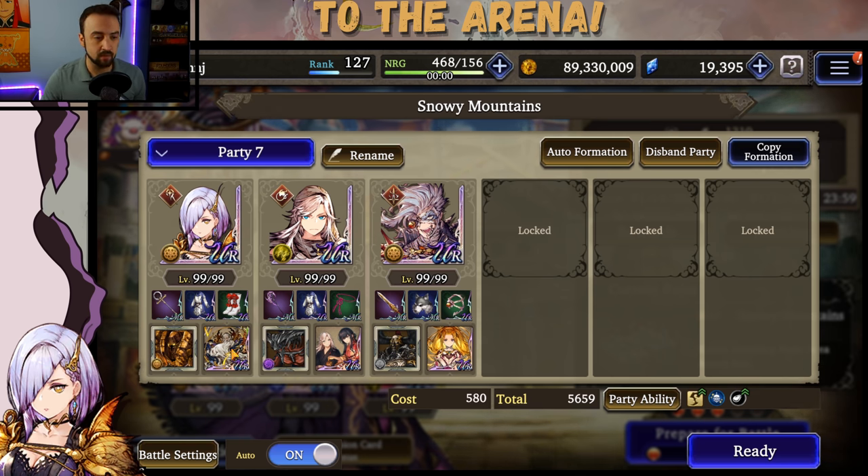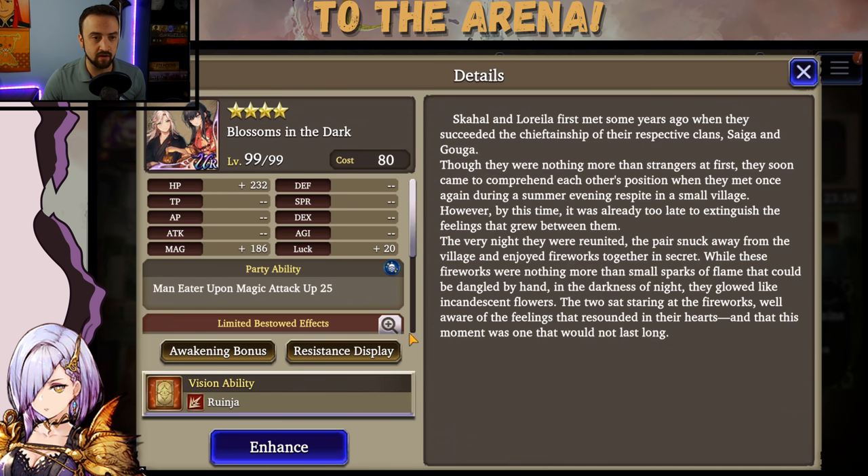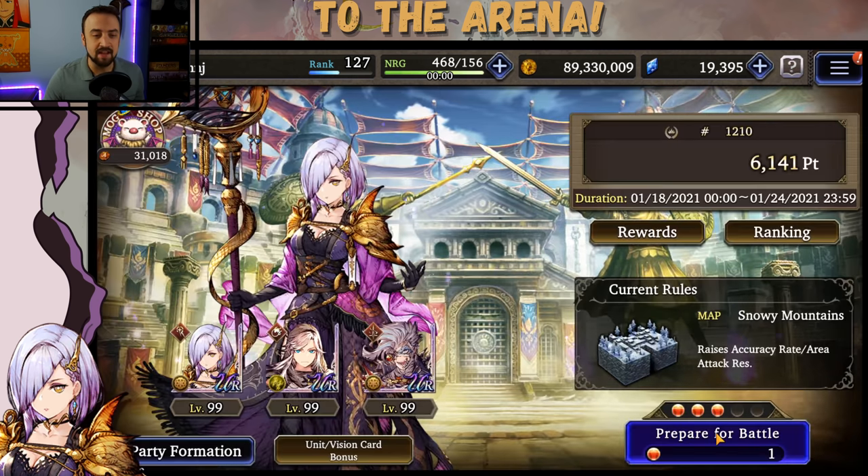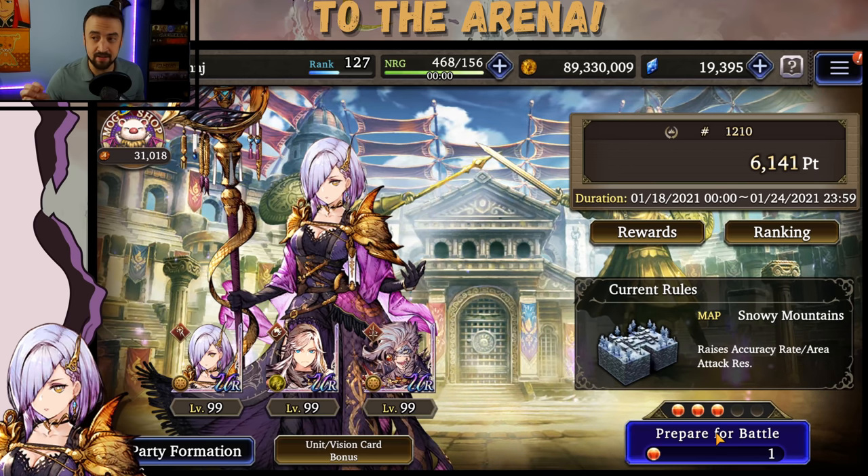Now look at vision cards: we're running Ramu, Skull's vision card — Blossoms in the Dark, fairly new — which gives Maneater up on magic attacks and gives anybody using a staff a nice ability. And we're running Trucelle. So it's a very heavy magic damage team with Killfae as our tank. Now we want to go find a physical team to fight against and see if Killfae can tank those physical attacks.